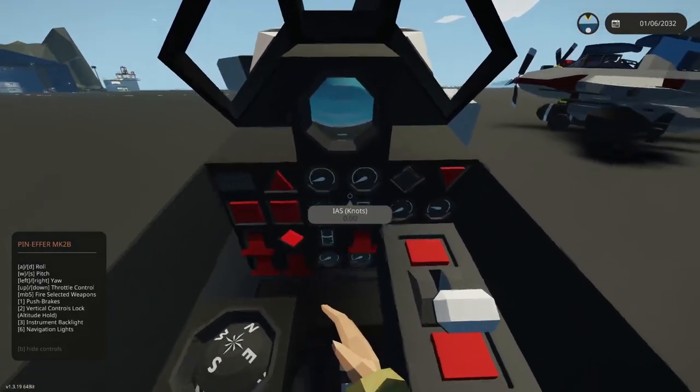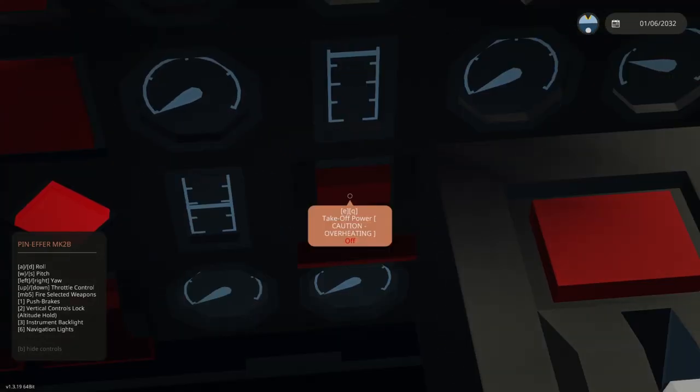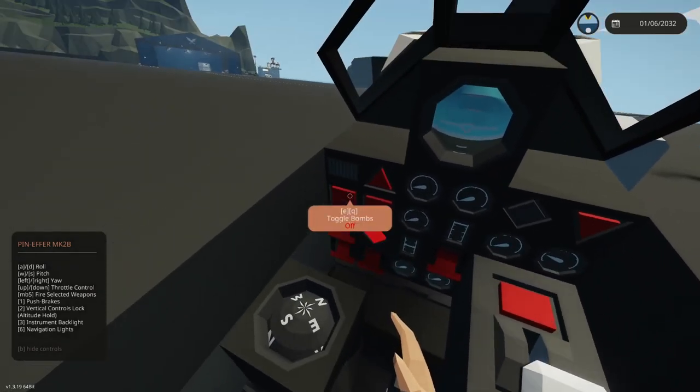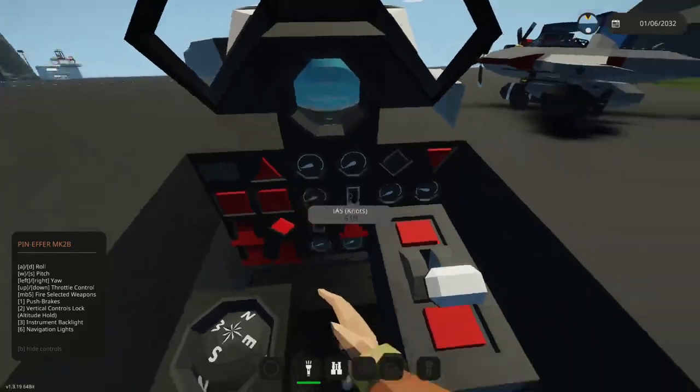We've got magneto spin, a bit of way angle — that's extra power for takeoff. We've got deploy tail hook, retractable landing gear, total bombs, total cannons, and change/select ordnance group. All right.